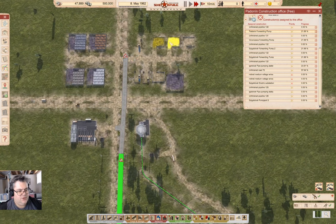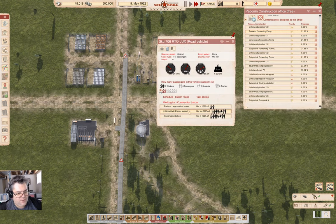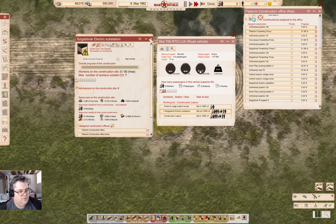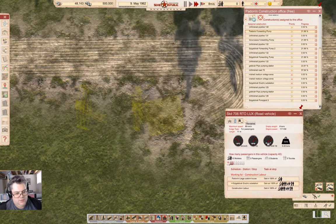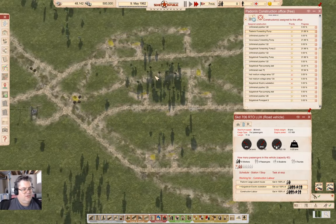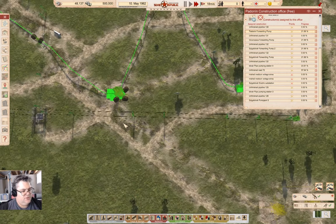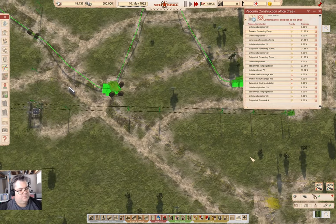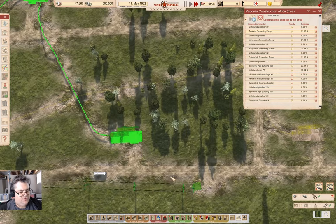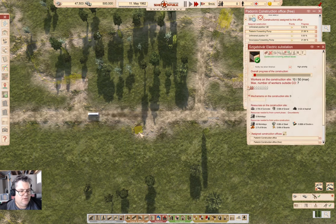If I come up here to the construction labor and grab this guy, I can watch what it's doing. That will finish that construction. Yeah, this stuff will get constructed reasonably quickly now. Here we come with the bus. Once it's running, this doesn't require any labor so it will just operate and provide actual income.